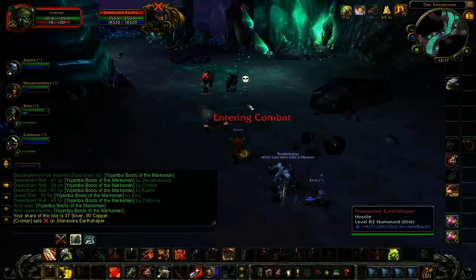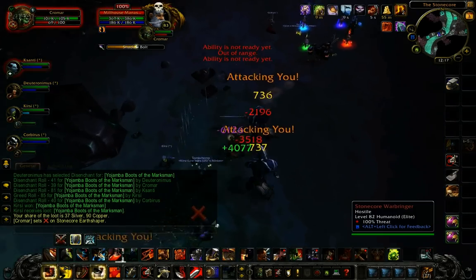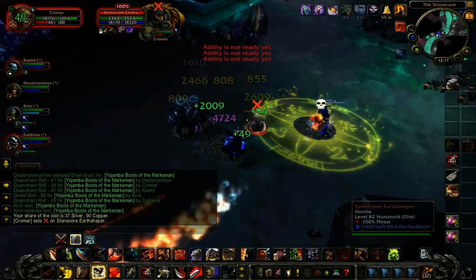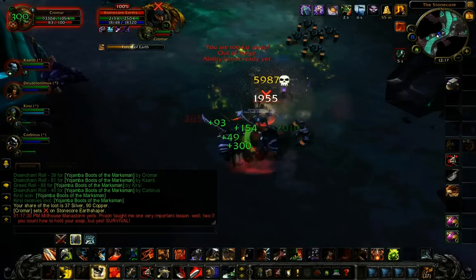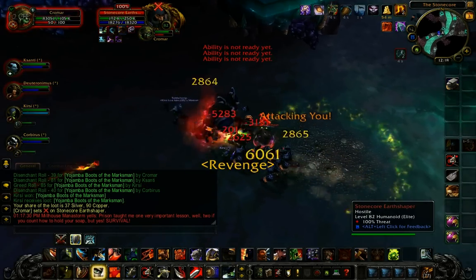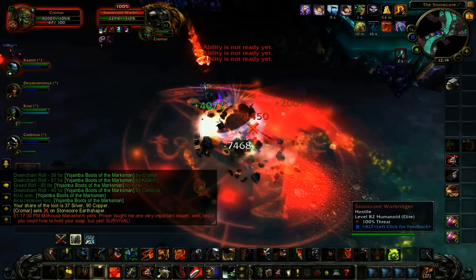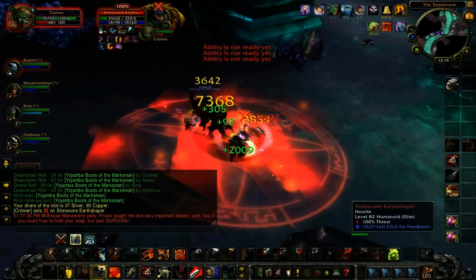Moving on to the next pull, you'll see Manastorm again, so you still want to attack him first just to get him to run away — put a couple hits on him and he'll take off. I've picked up the rest of the mobs and I'm going to focus on the Earthshaper so he doesn't cast his spell. He's casting it right now, so I'm going to interrupt that. If you're a DPS and you have a stun or an interrupt, please assist the tank by stopping that cast — don't let that go through.